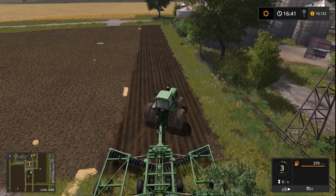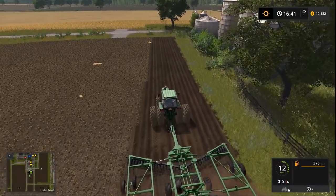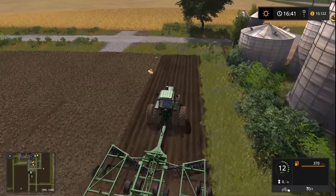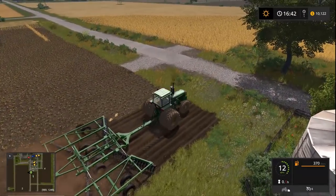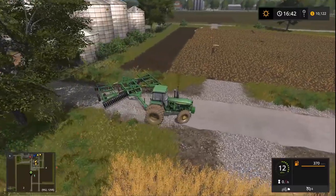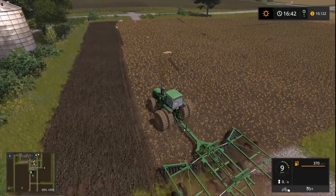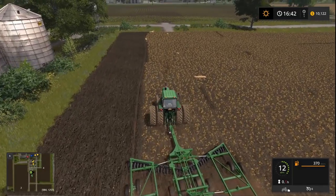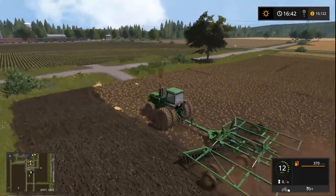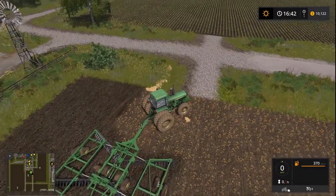Let me drop this cultivator down — I think it might be slightly bigger. Oh hey, this thing pulls at 12 miles an hour! It is pulling my front end a bit — I do have four-wheel drive on but it's lifting the front slightly. Making sure we stay within our field lines. This thing is so quick — I'm just going to run around and I'll be done in absolutely no time. I'll probably just timelapse it.